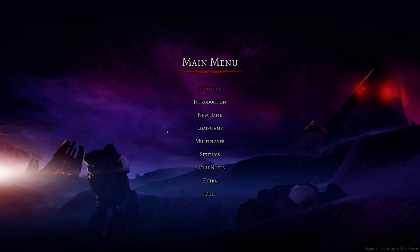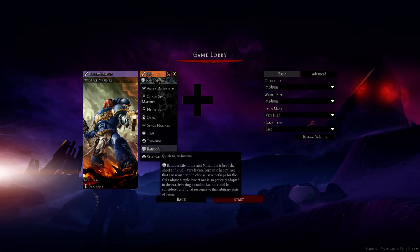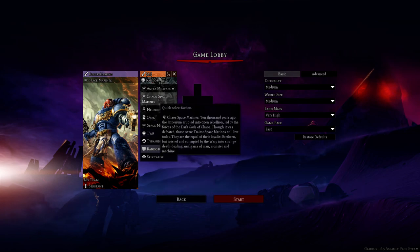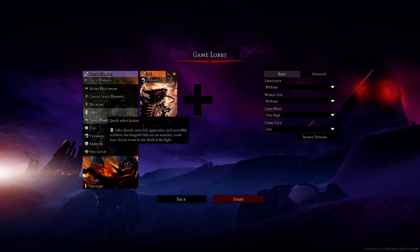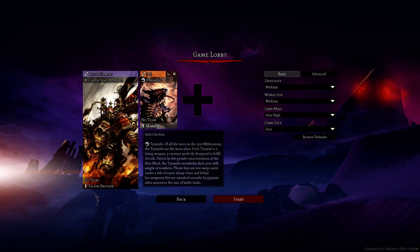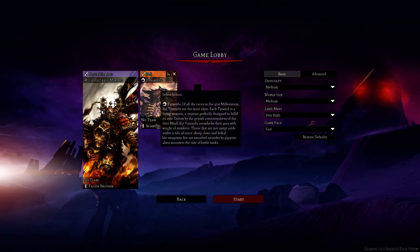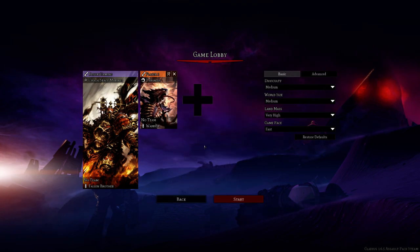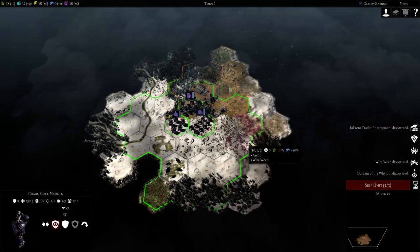Hi everybody. I'm going to talk about the High Tyrant. Ard on Discord mentioned that there's no counter for the High Tyrant in the early game as Chaos, so we're going to explore basically if he's correct or if he's flat-out wrong. I put it on the hot seat here. We're going to do some tests and theories.